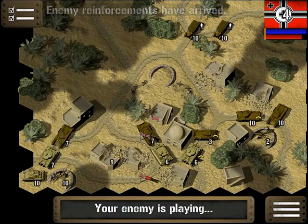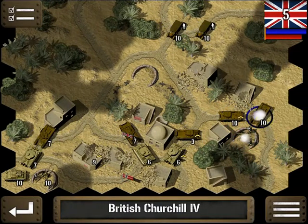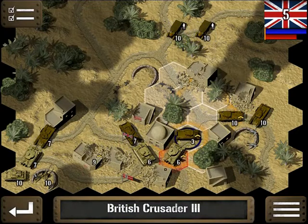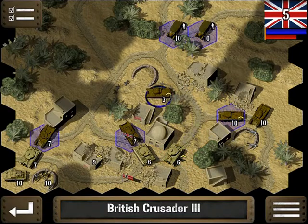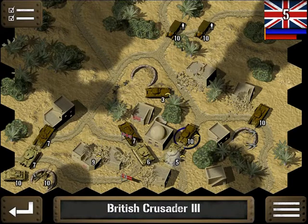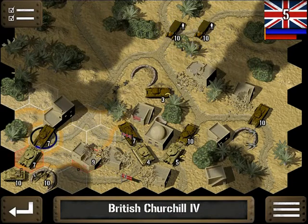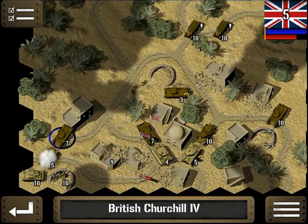We're getting hammered pretty good here. Let's get rid of this artillery. I'm going to pull this piece of armor back because it's pretty well beat up, and we're going to bring in a 10 for that 6 and whittle him down a little bit. This piece of armor is really up against a lot of firepower — I'm just going to keep working them.